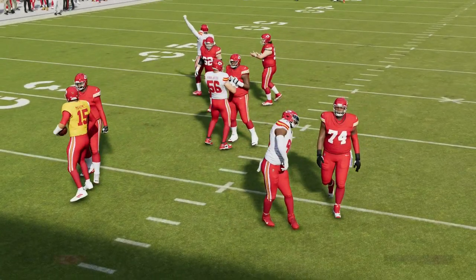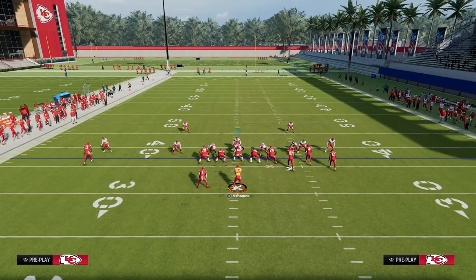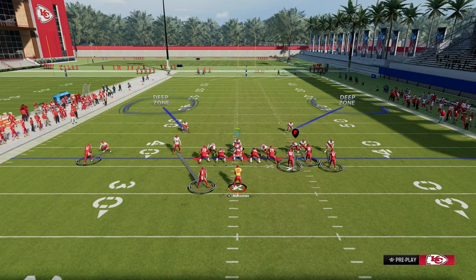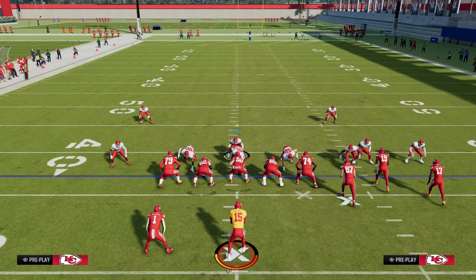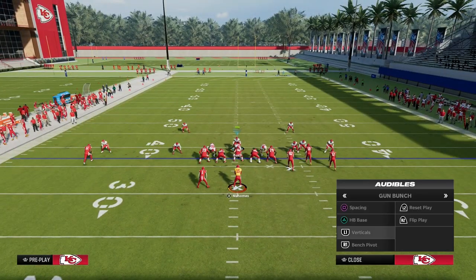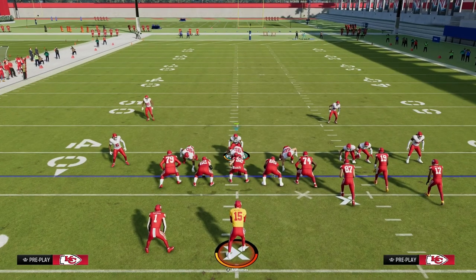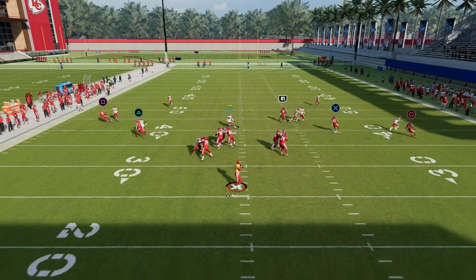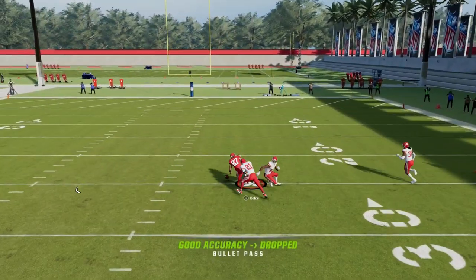Another big piece of this defense that makes it super effective is it is adjustable. If you don't want to shade your coverage underneath or inside, you don't have to do that — you can adapt this coverage however you want. I really do recommend going ahead and pressing the coverage, but you don't have to shade underneath. You can simply shade inside, and you're still going to get these really good press animations, but now they're not going to get so far underneath that a tight end wheel route can beat you over the top. Now we've got the same basic concept — I'm lurking the crosser. This coverage is absolutely incredible.